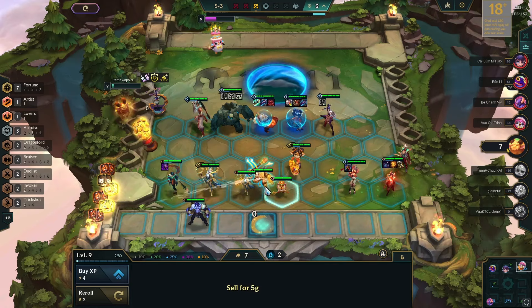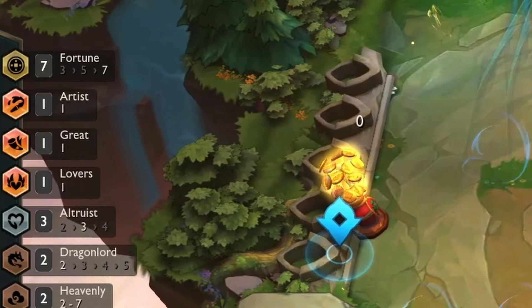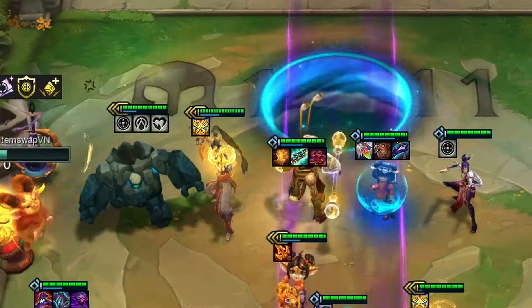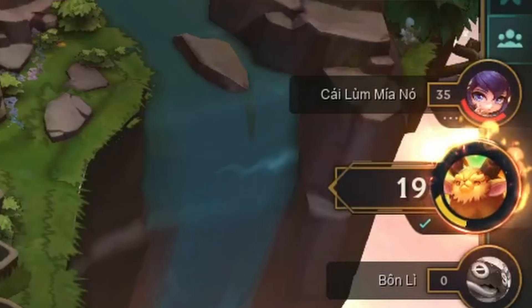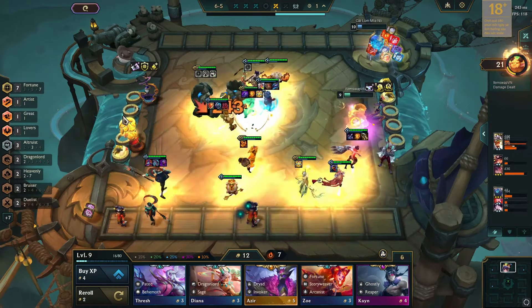From there, it was domination with a strong board of 7 fortune, powered by Altruist and Dragonlords. I reached the top 4 and re-rolled for Annie and Lee Sin. With 3 opponents left, I hit a 3-star Lee Sin — never mind with that Tactician's Crown on him. One opponent surrendered, leaving just the 2 of us. As I closed in on a maxed Annie, my final opponent surrendered as well.